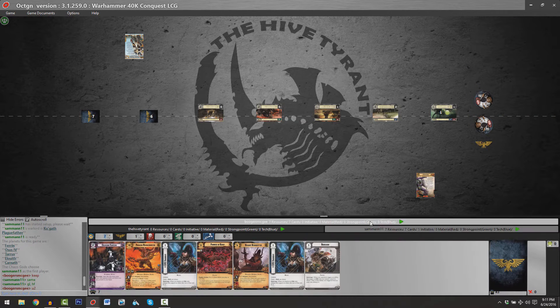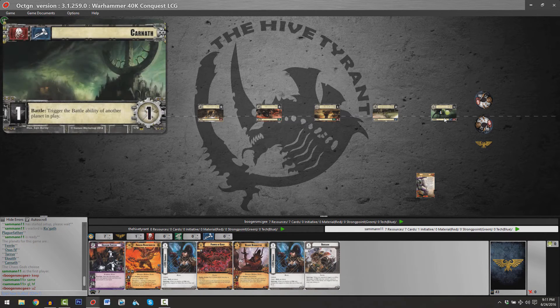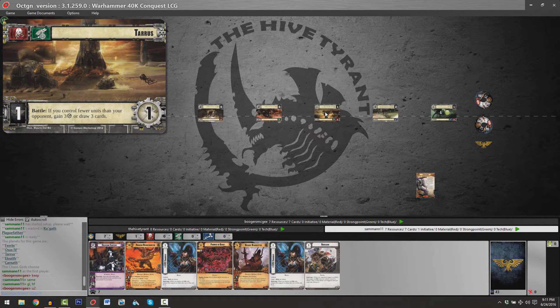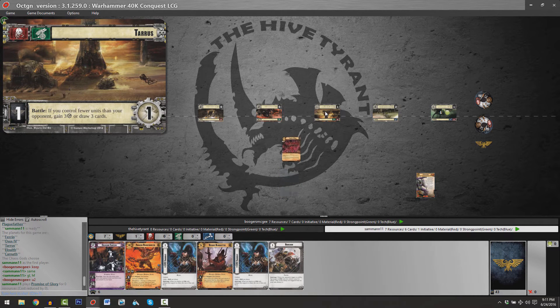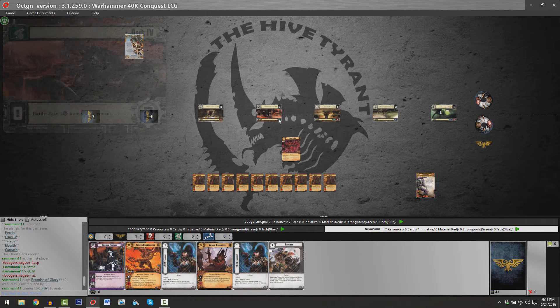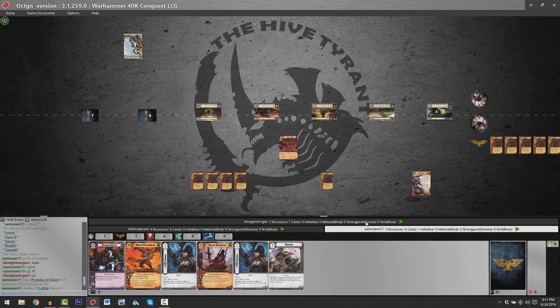Both players have decided to keep their opening hands. Initiative starts with our Chaos player. Planet number one is going to be Karnath, which allows you to trigger the battle ability of any planet in play. Two is Eloweth — look at the top three cards of your deck. Three is Taurus, which certainly favors Sam given his likely low unit count owing to Vashilur's predilection for expensive demons. Four is stealing one resource, and five is routing a target unit.